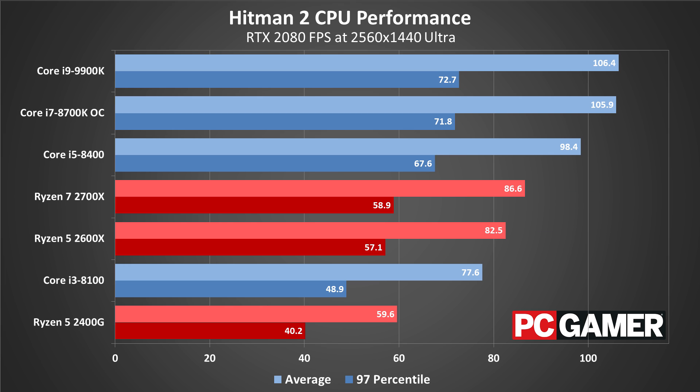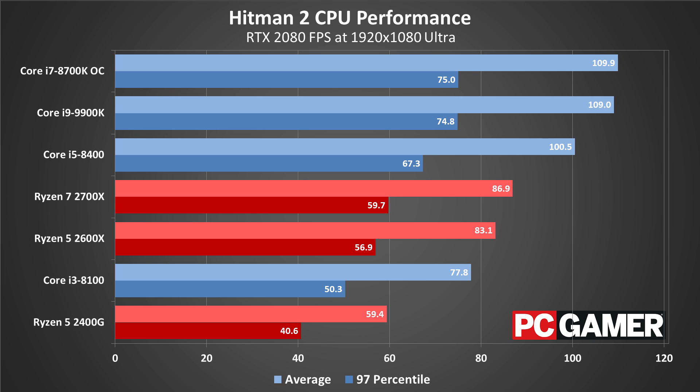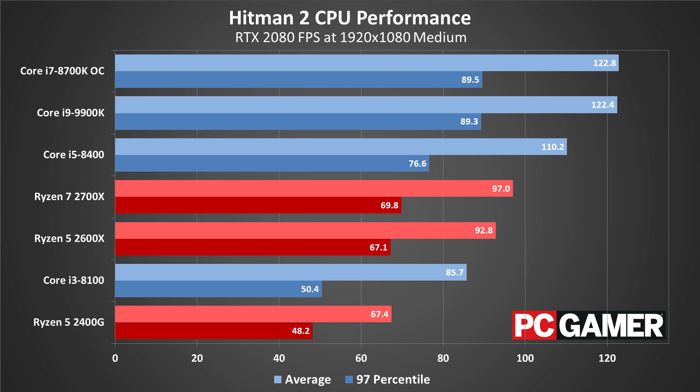At 2560 x 1440 Ultra, the i9-9900K still performs the best, with the Core i7-8700K OC not far behind. The other CPUs then start to see a drop off in quality. The Core i3-8100 is 22% worse off compared to its big brother. The AMD CPUs fare better than the i3, but there's a big jump up to the Core i5-8400 and the rest of the Intel CPUs at the top of the list.